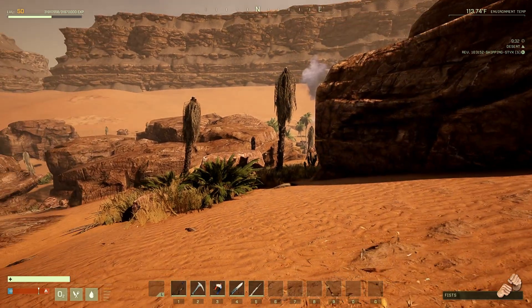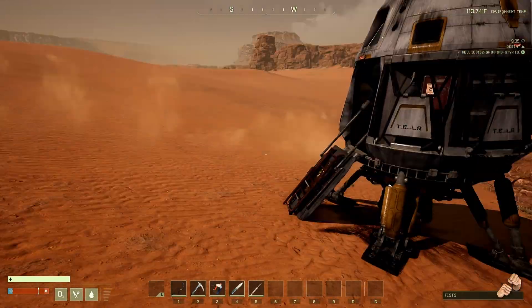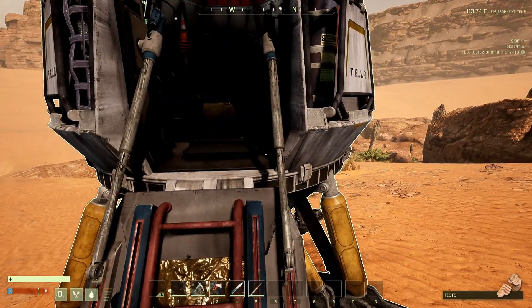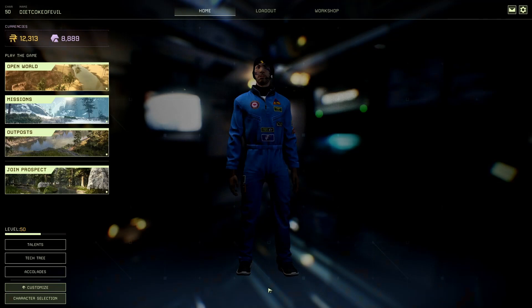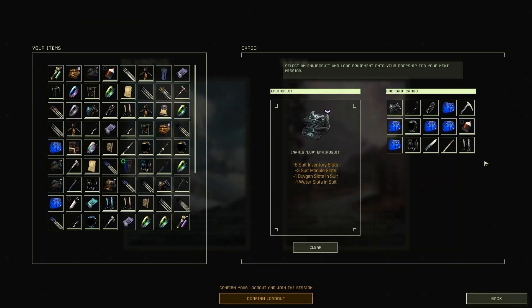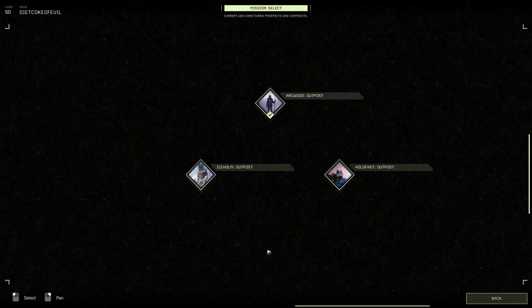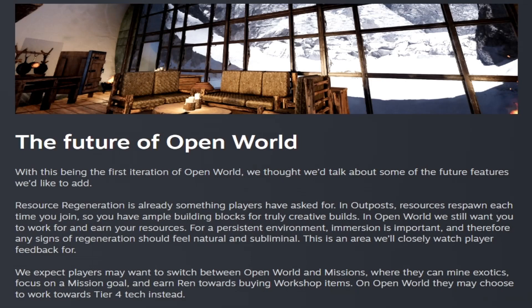When you're done with a session or want to go back up and change gear, just go back to your drop pod and hit return to station. Your character is no longer tied to a prospect or outpost. When you want to go back to your open world, just click on it, select your drop down gear, and hit confirm loadout. Also notable — there's no more Olympus daylight outpost listed.